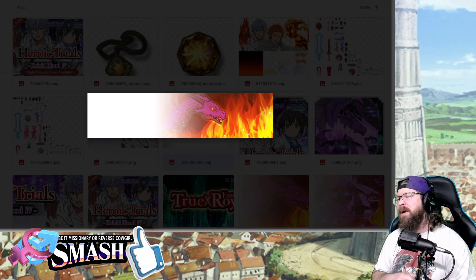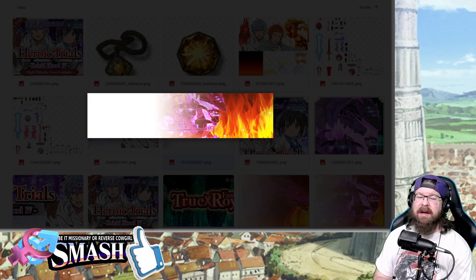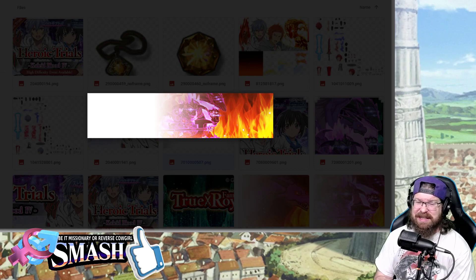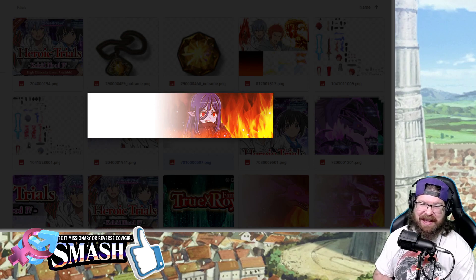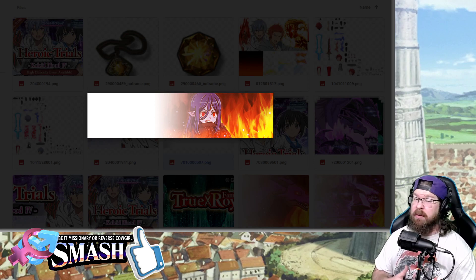Foe number one is going to be this dragon, so you can bet Dragon Killer is going to be effective. The next one is a different foe — they did say that Spirit Killer is most effective here. Foe number three is the big spoiler: foe number three is Winnie. Looks like she's gotten corrupted. I haven't read the story so I don't know what's up with that — we're just going to have to see. But yeah, looks like she's corrupted in some way.